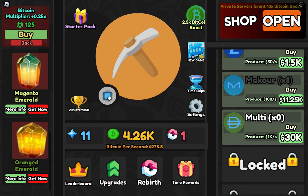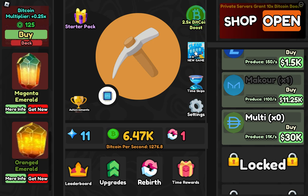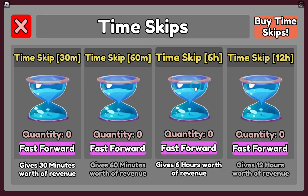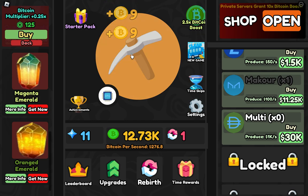Maybe there is a process where we can change the GPU — I don't know how to change it. What is time skip? It gives 30 minutes worth of revenue — so according to your earnings it will give you a lot of money. Right now I don't have any so I won't use it.